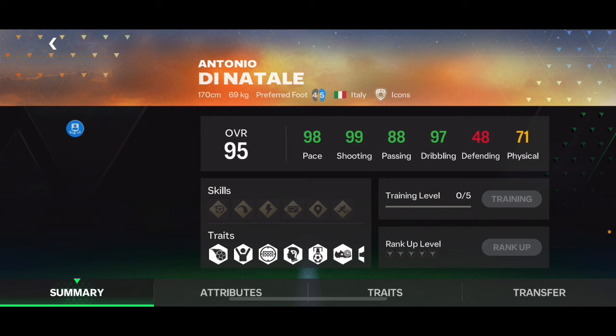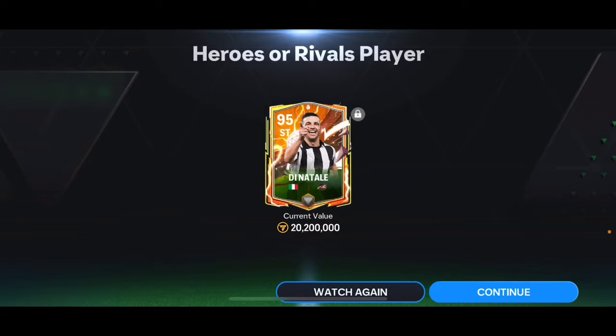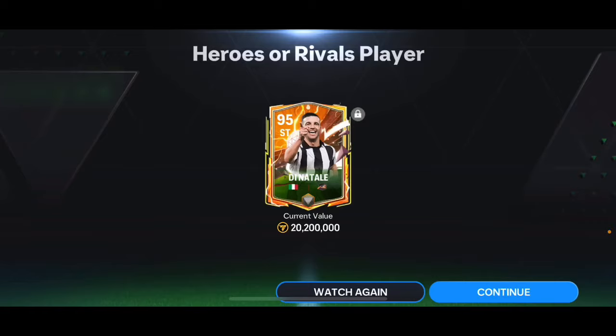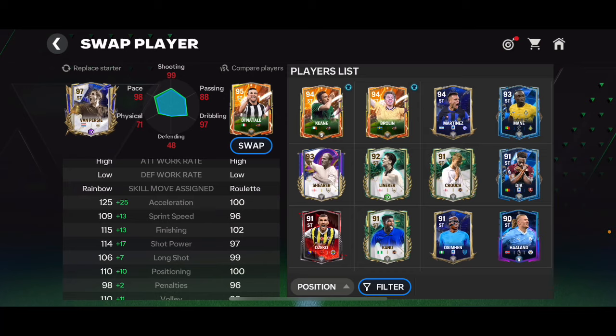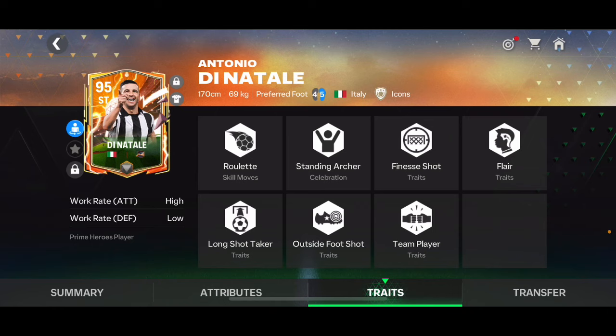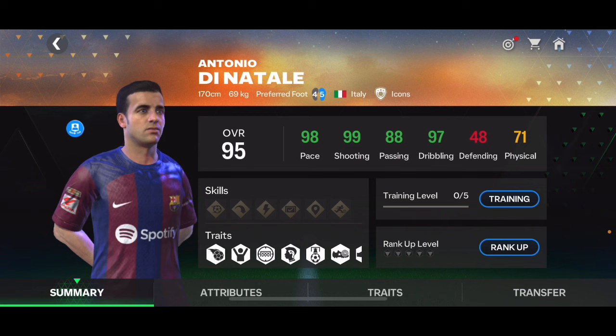Di Natale is worth about 20 million coins right now, but I think he's going up in price already, so I did lose some coins but I should recover that in the future. Let me check his stats — they're actually not bad: 98 pace, 99 shooting, 88 passing, 97 dribbling, four-star skill moves, and four-star weak foot. He's definitely got a good card. I'm going to try him out in my squad. So yeah, that's it.